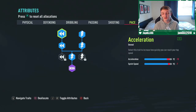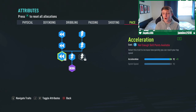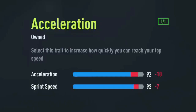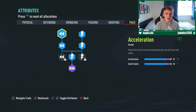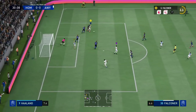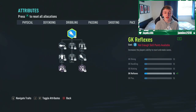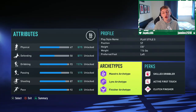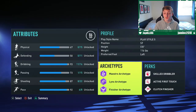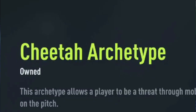Moving on to pace — again a very important part of a winger's build. I have put everything on apart from the final acceleration skill point and the final sprint speed skill point. This will bring acceleration to 92 and sprint speed to 93, which will ensure you're going to be able to burn defenders for pace and increase your goal-scoring opportunities. For goalkeeping, you can completely skip that section as you are a winger, not a goalkeeper. This should leave you with the following archetypes: Maestro and Lynx for dribbling, Finisher for shooting, and the hidden one — Cheetah for pace.